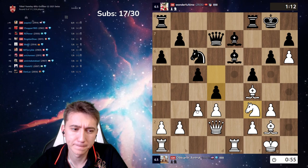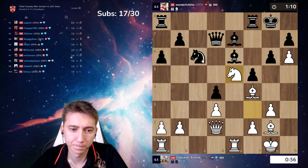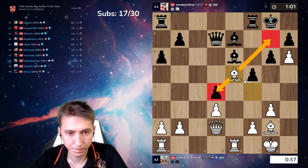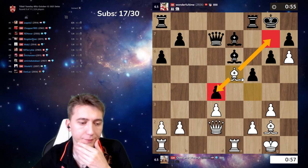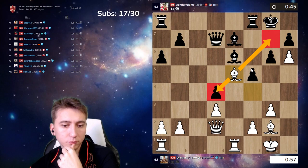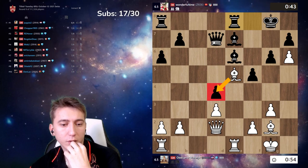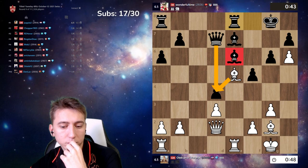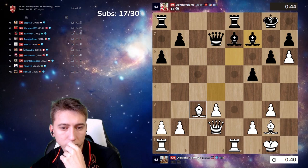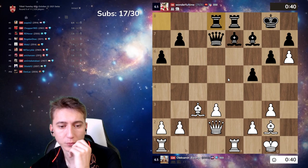Okay, let's take and knight e5. Bg7 — should be winning but still not easy. Take and knight e5, take, he will take. Take and knight e6. Take, he will take. Oh, Bc5 was better.